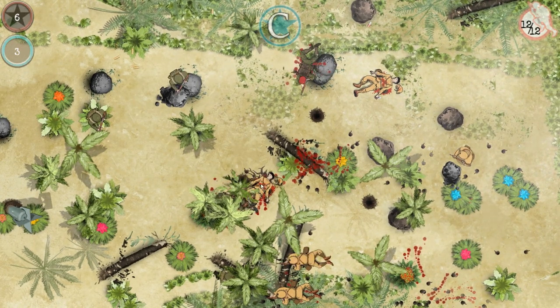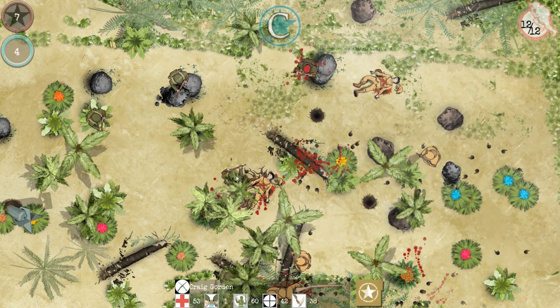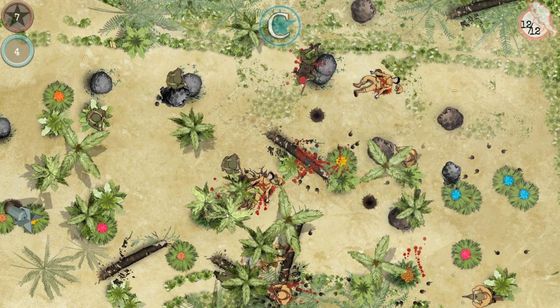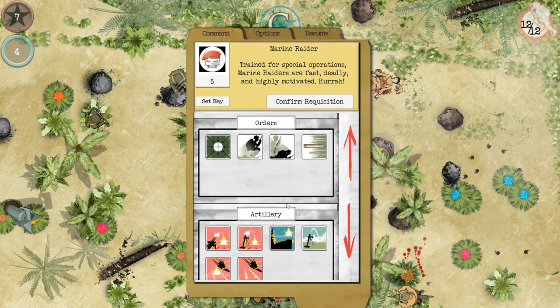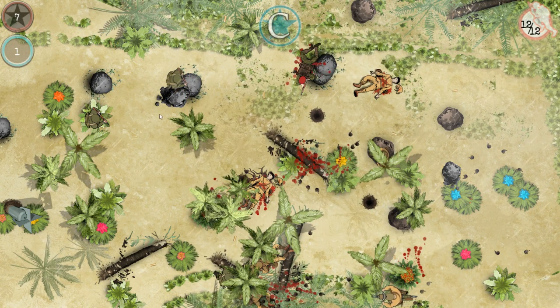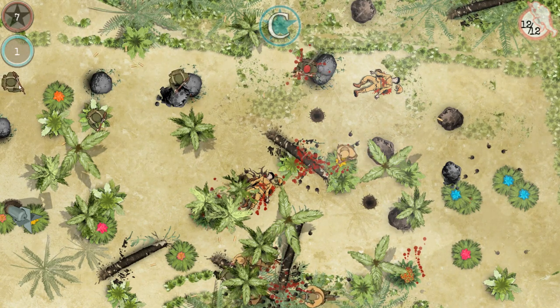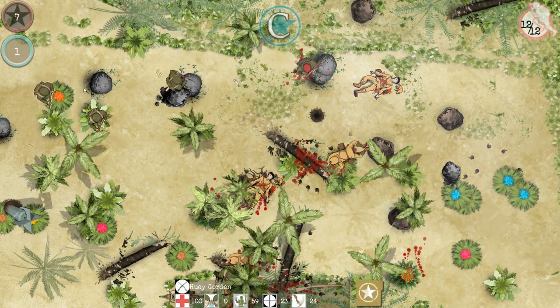Somehow he's still alive — what? Here comes some jerk on a bicycle again. Can we call in another unit? Call in a standard rifleman — sure, why not. Don't walk in on top of that bomb. The dynamite exploded without me even noticing.